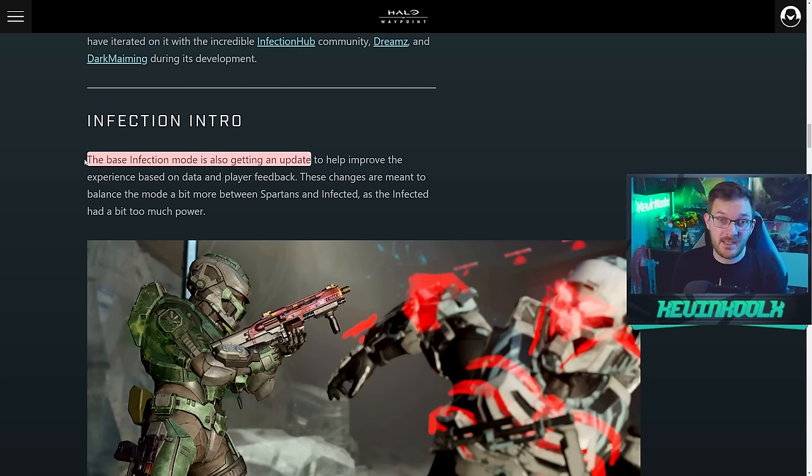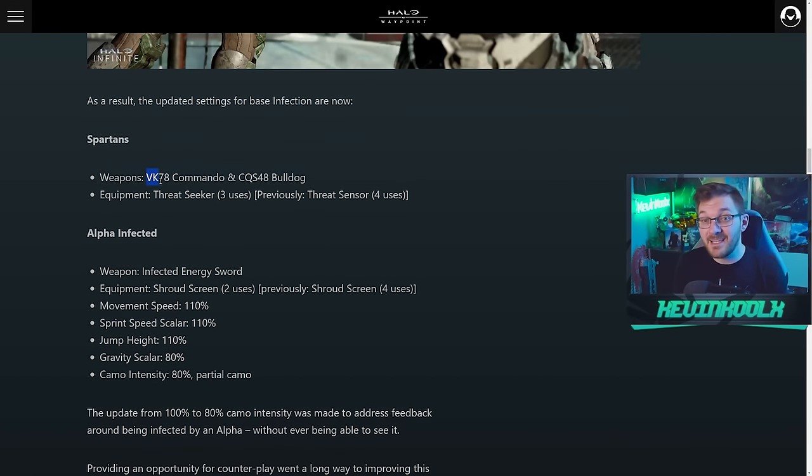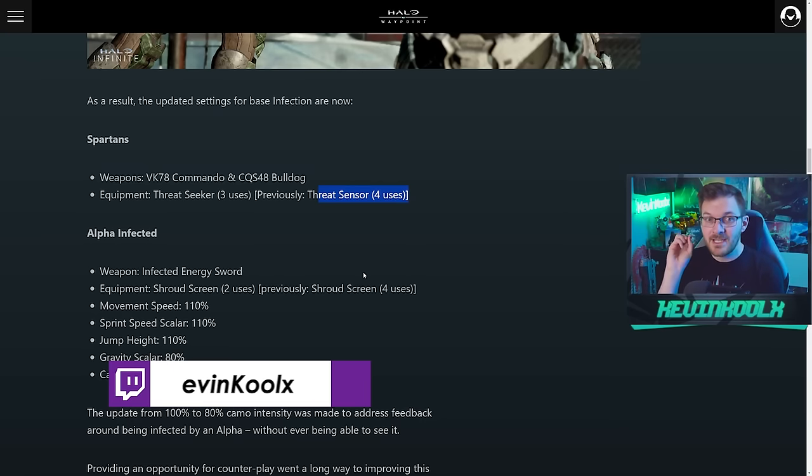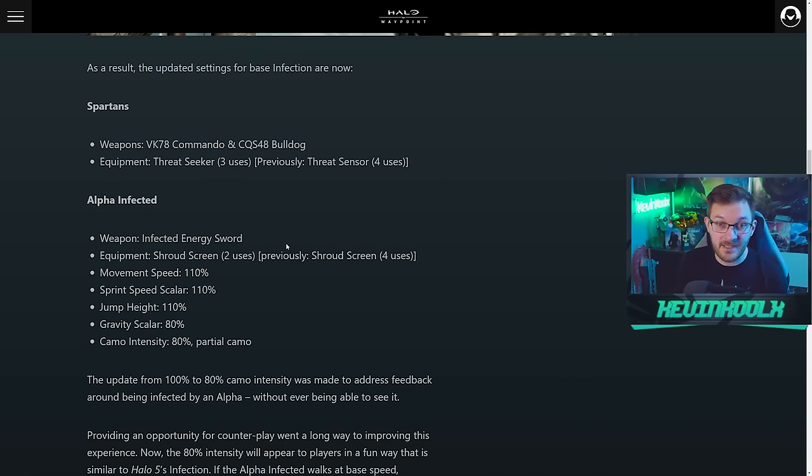The base Infection mode is also getting an update. Spartans are spawning with a VK78 Commando and a Bulldog, with a Threat Seeker instead of a Threat Sensor — the Seeker being the one that bounces around walls, with three uses compared to the previous four-use Threat Sensor that stuck to the wall. The Threat Seeker involves a little more thought and skill. Alpha Infected have an Energy Sword and a Shroud Screen with two uses instead of four.